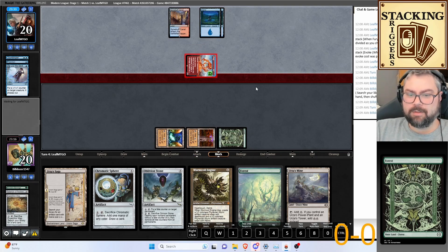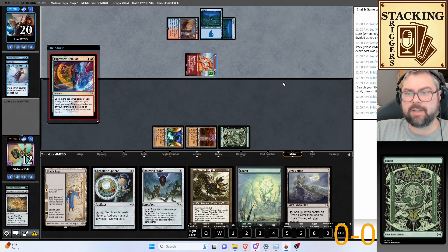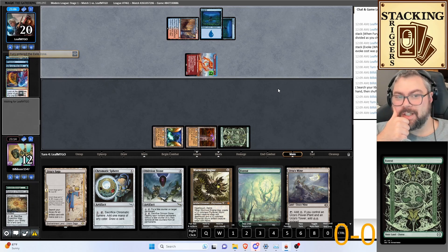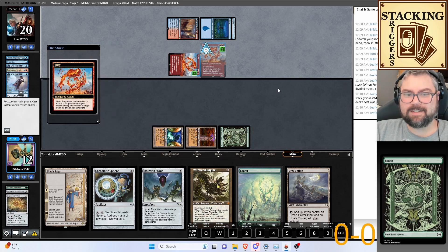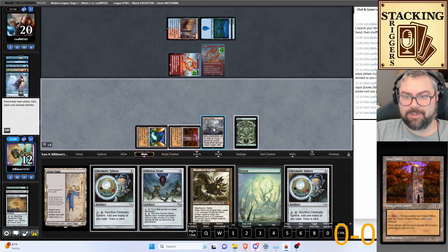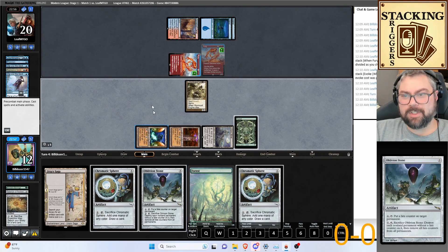They're going to do eight this turn. I think this might be a Scam deck — they probably have Subtlety or Force in hand. Another Fury, and they're invoking it — they're trying to kill me fast. All right, let's play the Mine, Tron is assembled, we have seven mana. Let's play the Worm Coil Engine. We have two mana left — let's play the sphere as well.